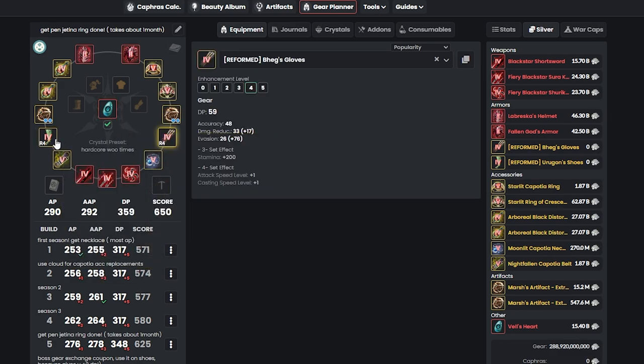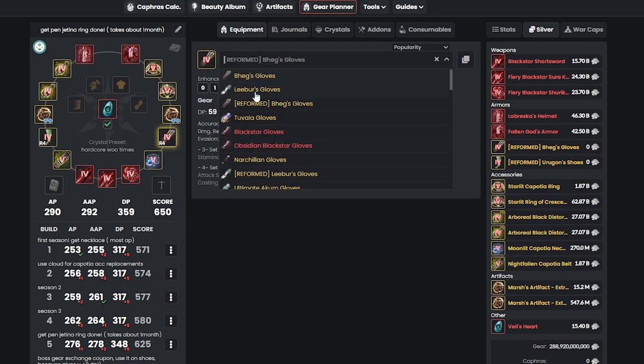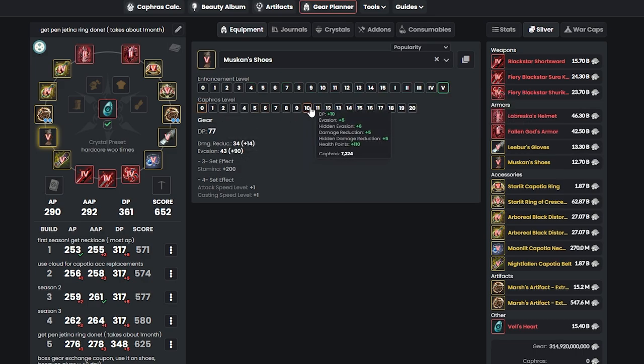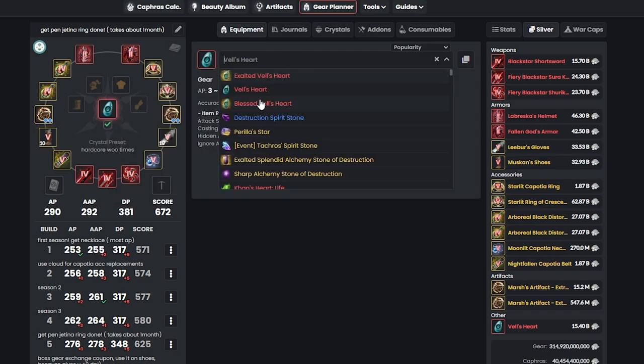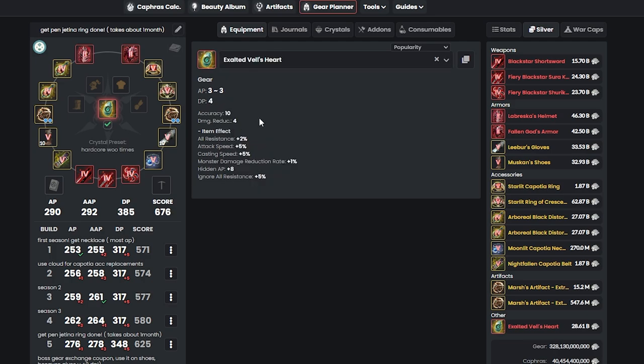After that, you can work on your gloves or Vell's Heart — it's up to you. If you go evasion build, change to Liber and add Kafras up to level 10. The full setup costs about 33.53 billion. Then upgrade your Vell's Heart to Blessed Vell's Heart for 2 more DP, and go Exalted for only about 4 more billion — an easy upgrade that gets you 2 more DP.